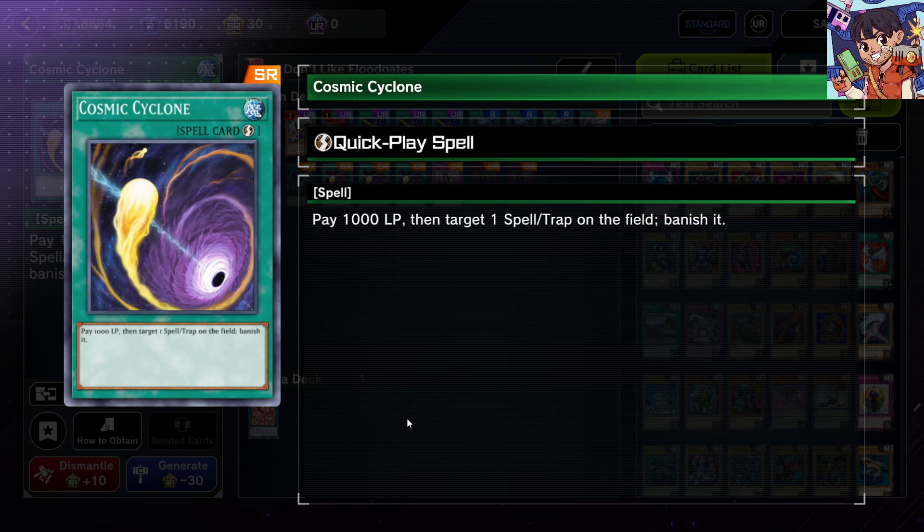Another quick-play spell is Cosmic Cyclone. You pay 1000 life points to banish one spell or trap card on the field. This is essentially a Mystical Space Typhoon upgrade — instead of destroying, it banishes. Some spell and trap cards activate their effects when sent to the graveyard, so banishing bypasses that. Also, if your opponent uses Lord of the Heavenly Prison to protect their floodgates, Cosmic Cyclone bypasses that destruction protection by banishing the card instead.